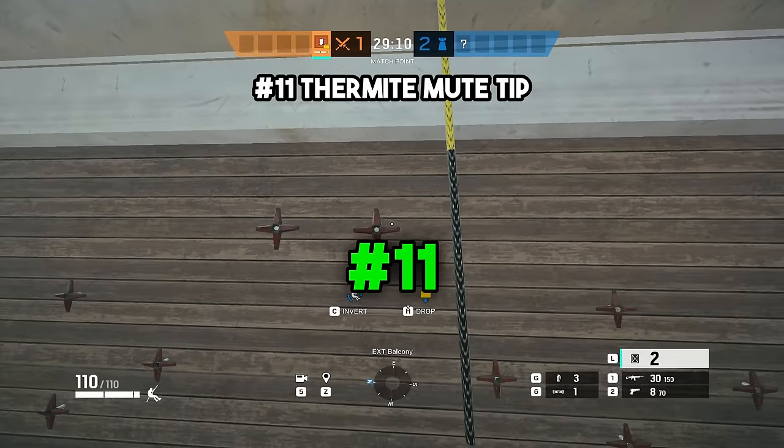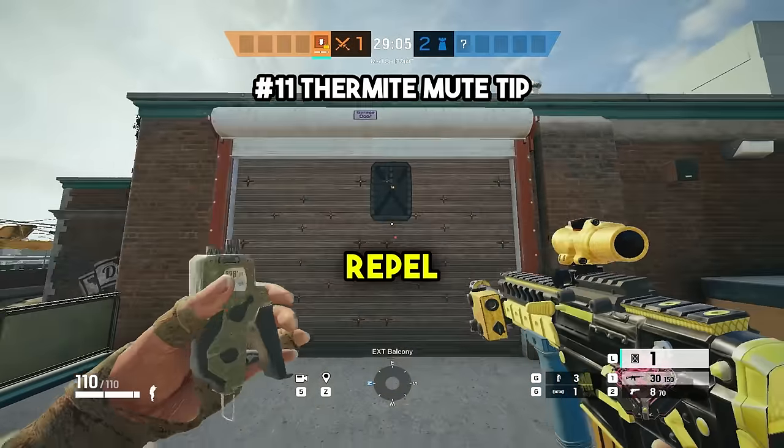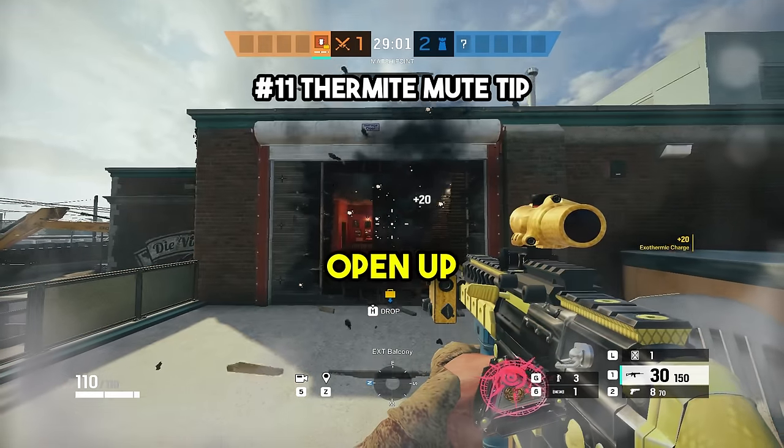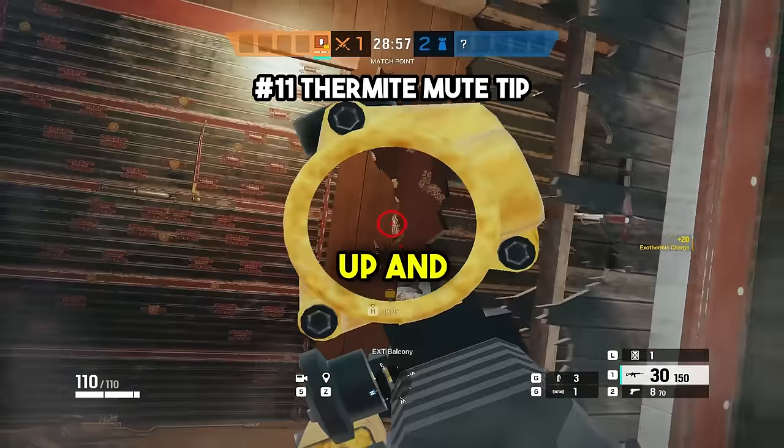And speaking of Thermite, at number eleven, you can actually open up a wall that is Muted with Thermite. If the wall has a rappel option on it, you can rappel up to where the Thermite charge is just out of the radius, place the charge on the wall, and open up the entire wall. No more worrying about going under or bringing EMPs — just rappel up and open the wall normally.